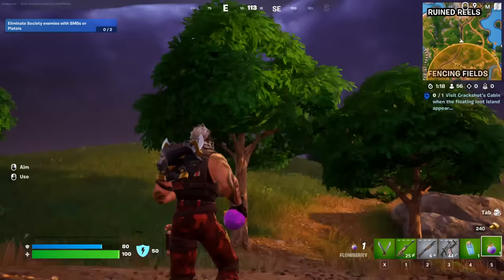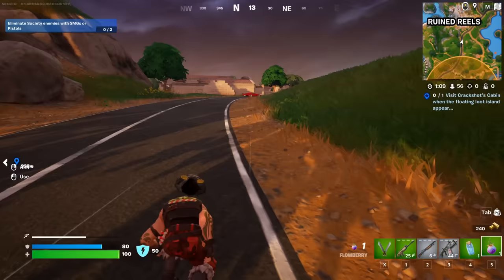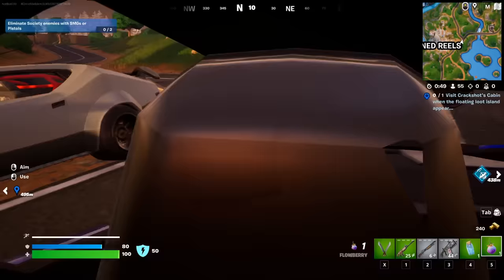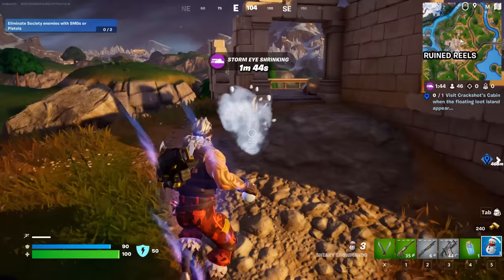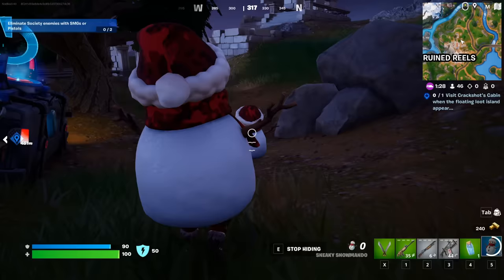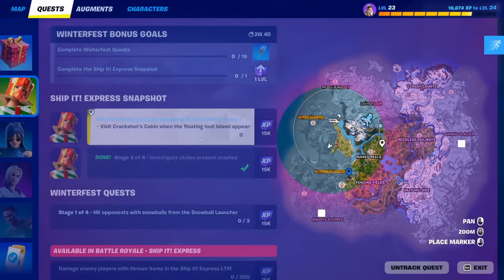Right now we have a little circle on the map - I'm not sure that can be the floating island, it didn't used to have that. You need to wait a bit more and it's gonna show a rift. This quest requires a lot of time - you need to play through the entire game. We got a car here. Also, sneaky snowmandos are back, pretty cool. We need to wait even more. We're now two out of twelve storm circles and still waiting for loot island to spawn.